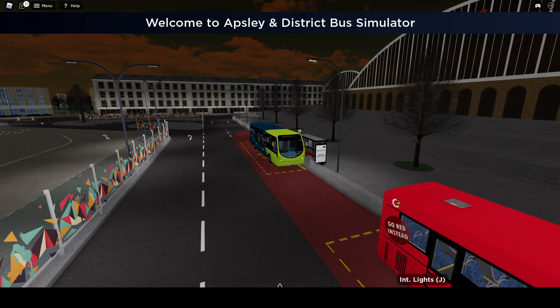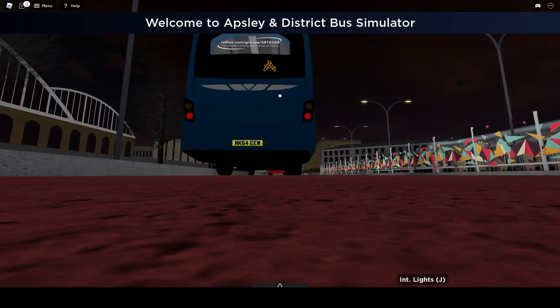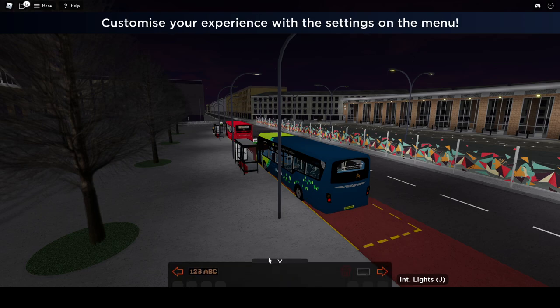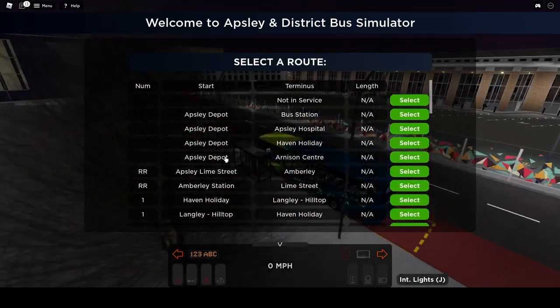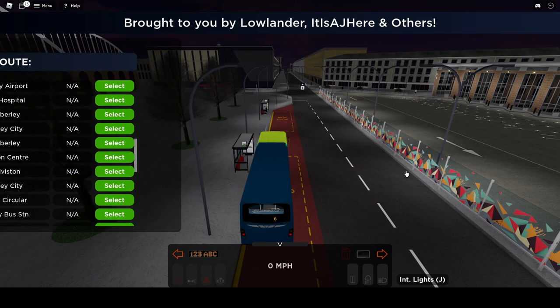Hello guys, welcome to the channel. Today we're on Apsley and District version 4. We're going to be doing Route 8 to Wolverstone today. So let's jump right in, let's get the route set up for us, and then we'll hopefully pick up some passengers to take down to Wolverstone.